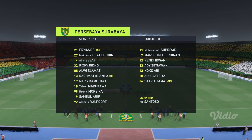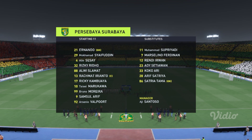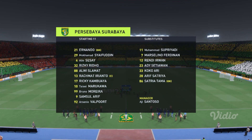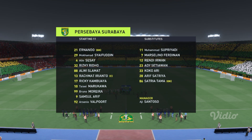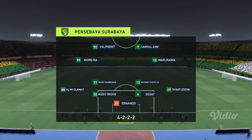So, the initial 11 for the home side. Well, 4-4-2 is a good formation, if it's played well. It covers most of the bases defensively, and if you can then rotate your positions when you regain possession, you can also be fluid in attack. Let's hope we see that today.